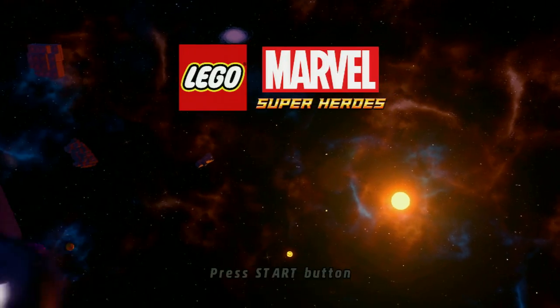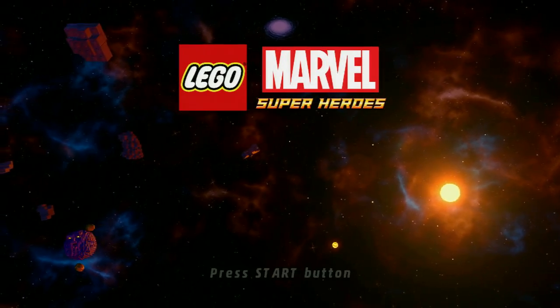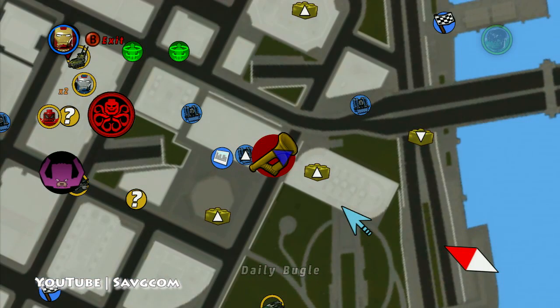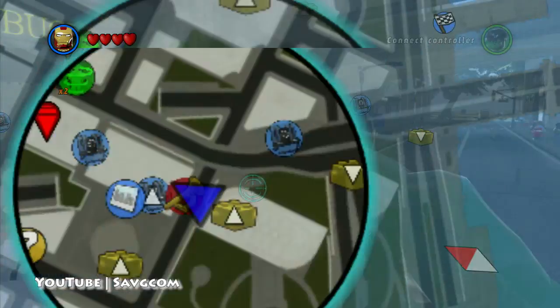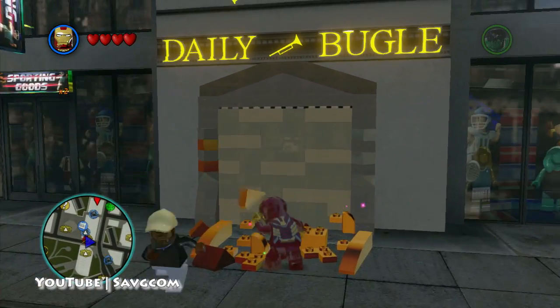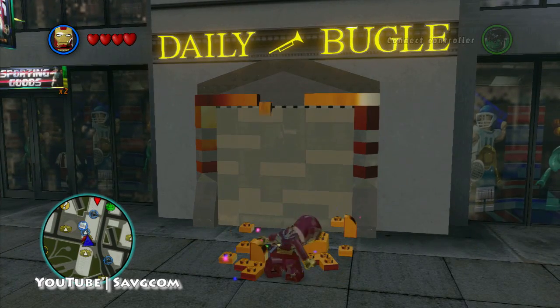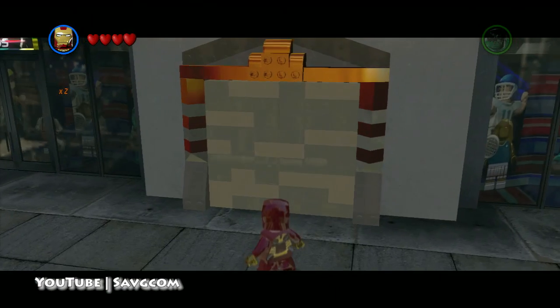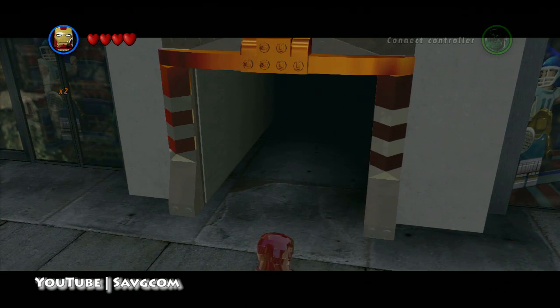Hey, this is Swaggers doing another level guide for LEGO Marvel Super Heroes. This is at the Daily Bugle, and this is the mission that will also unlock the Welcome to Level 7 to play as Agent Coulson. This is one of the first ones I did, so I don't know the exact gold brick count because it was unlocked as soon as I even looked at it, so it's going to be under 50. It's going to be pretty early in the game.